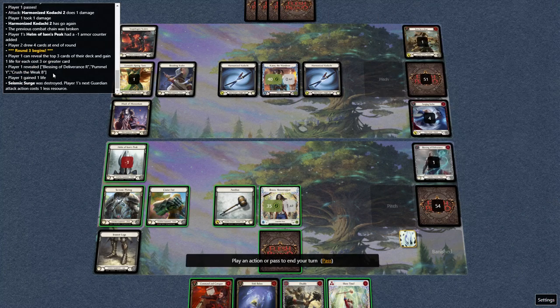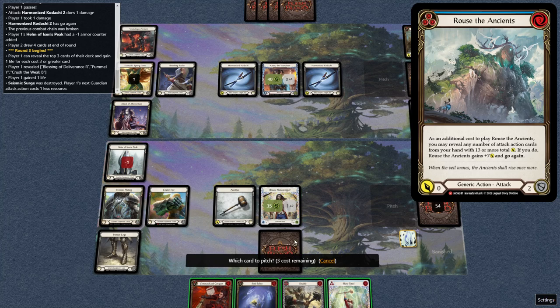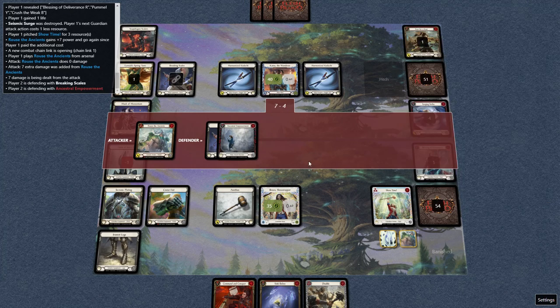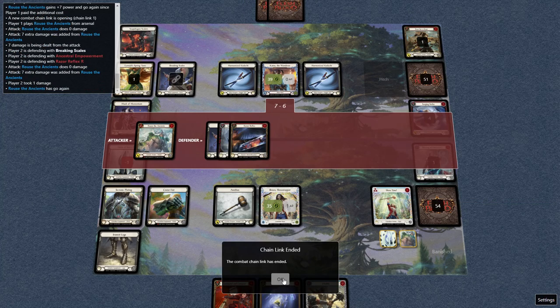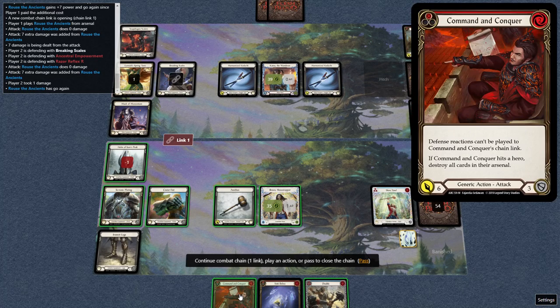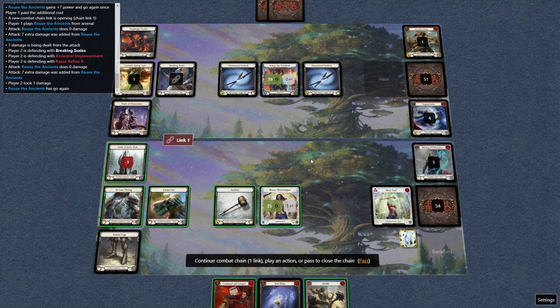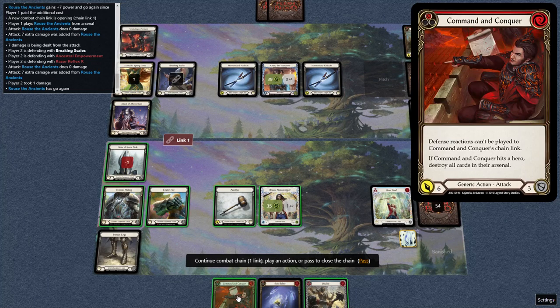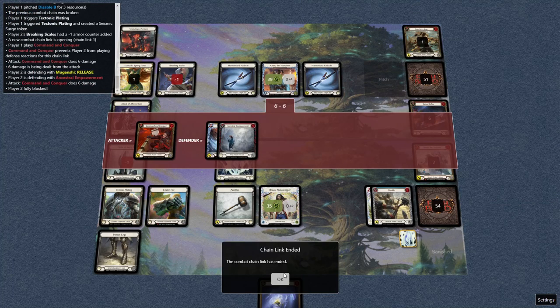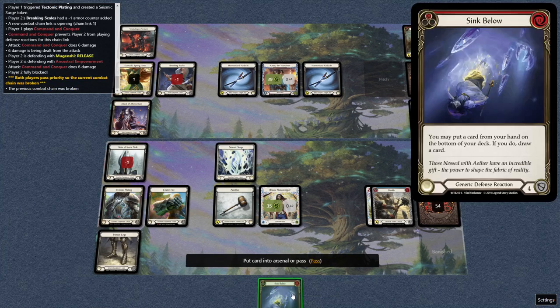We'll heal. Blessing, Pummel, Cranial Crush — we're going to have a slow turn. Let's just hit them and get this Sink Below. This is going to be 13. I'm just going to shoot the Command and Conqueror even though there's no target — I just want to keep swinging. I could Hammer, but I think I just want to fire this and get it out of my hand. Ninja usually isn't going to be arsenaling a ton, so we'll Seismic Surge, get rid of this, eat some cards — it doesn't really matter. Then we'll get this in arsenal and next turn we're just going to Blessing and dig.